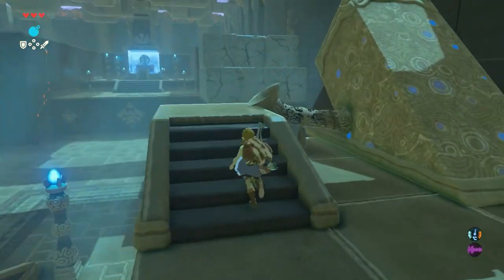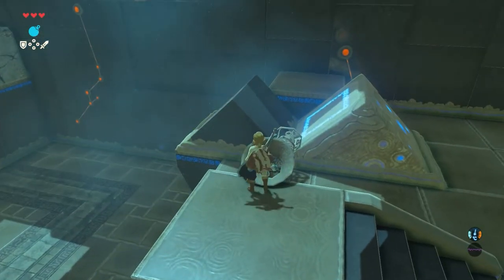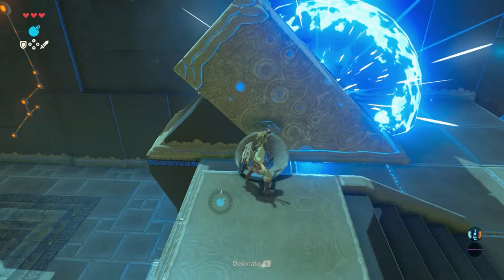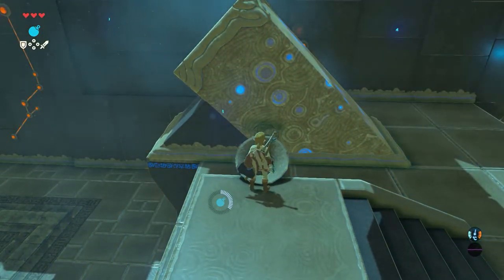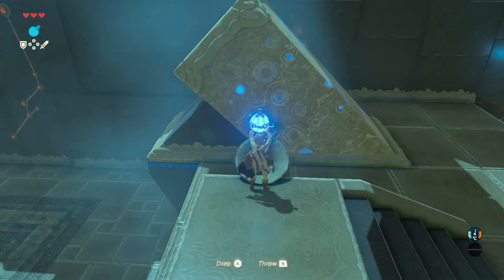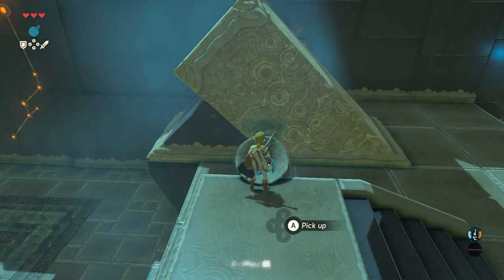When you arrive at this spot, get yourself a round bomb and drop it in this hole — I said drop, not throw. Sorry, still figuring out the controls myself. Drop the bomb in the hole. That's better.